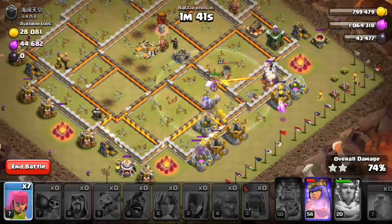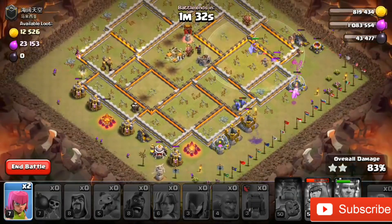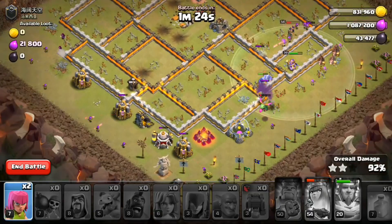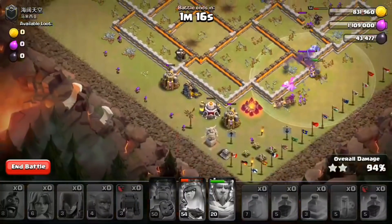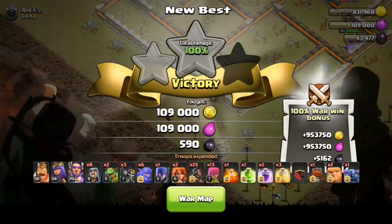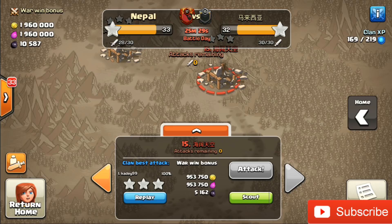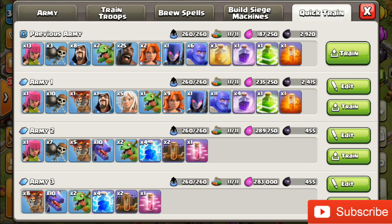We did it — war score is now 33 to 32 and we are going to win this war! Thanks everyone for wishing me good luck in the comments. Hope you guys enjoyed the video — if you did, subscribe to our channel and turn on notifications for more max level troop attacks. Final result: 100% three stars. The enemy used all 30 attacks and we walked away with a sweet victory. See you tomorrow, peace out!